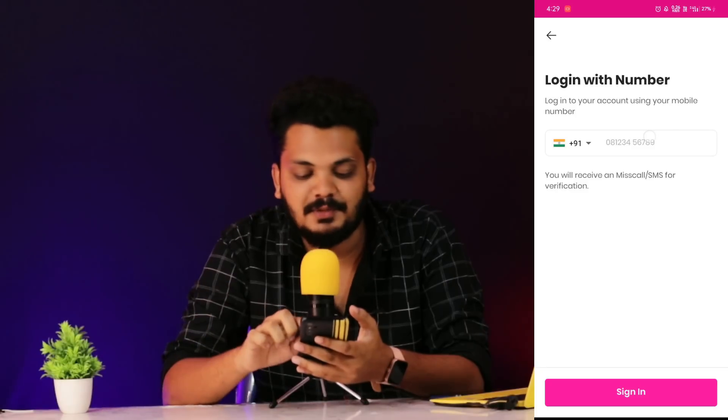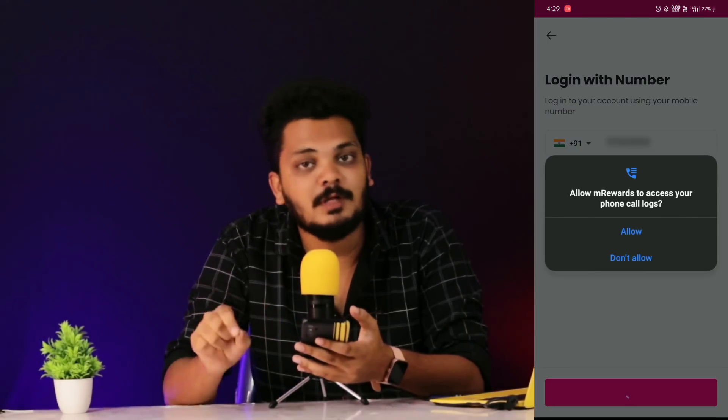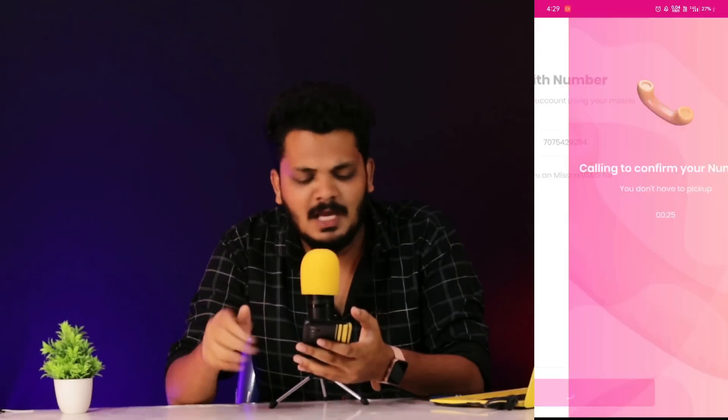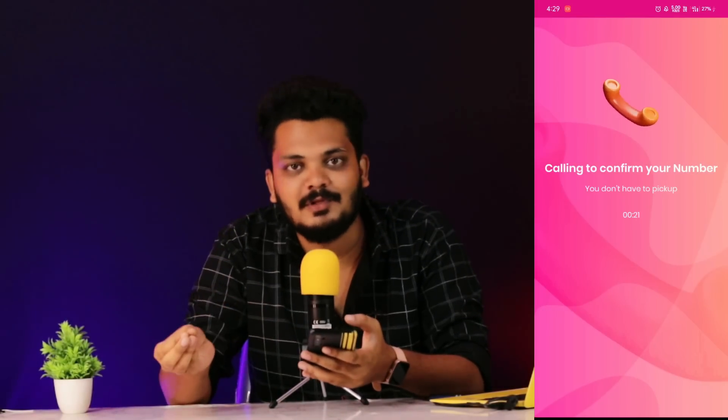If you want to enter your mobile number, you can enter your mobile number and click the button. You will need to register — it's a simple process. Since you sign up, you will need to make 499 coins.